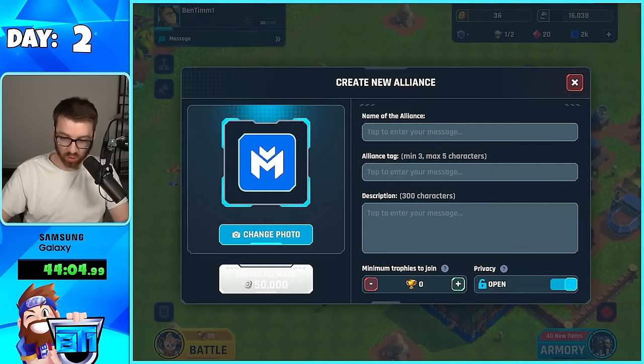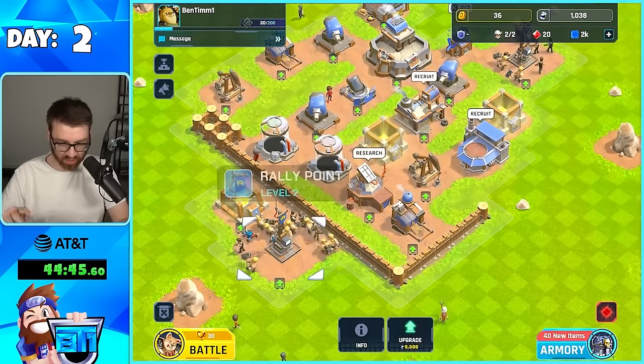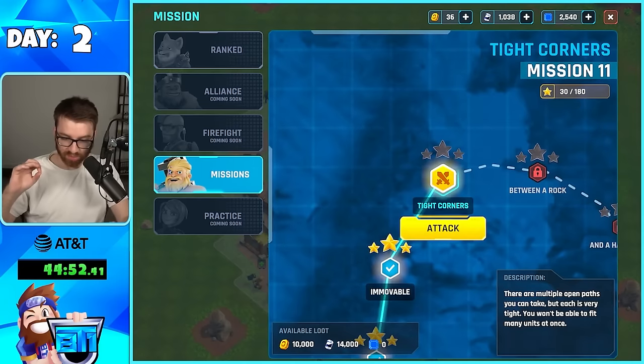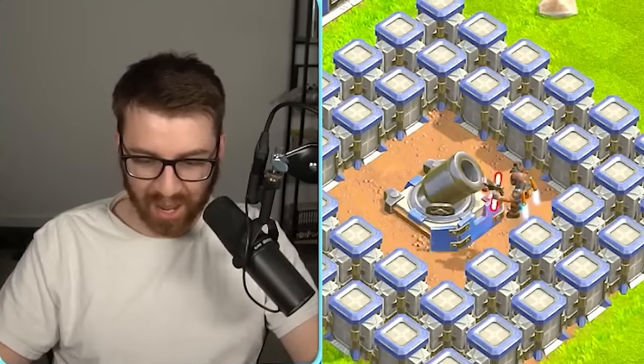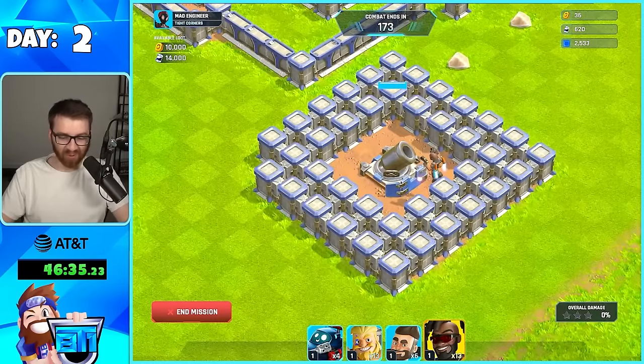I think it's 50k — dude, we're close. We don't need to upgrade our gold storages. We got our storages upgraded, rally point done. I will be doing ranked battles a lot soon, but I'm really liking the resources we're getting right now. So we're going to train up the new Skyfire troops that we have — we got to try them. Jetpacking, bro, right over the walls. That guy has swag, man.